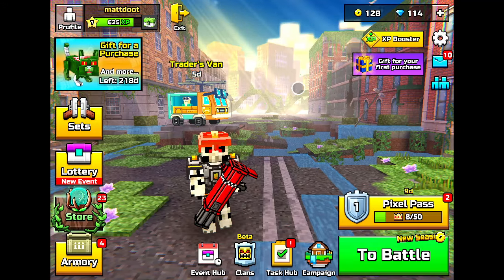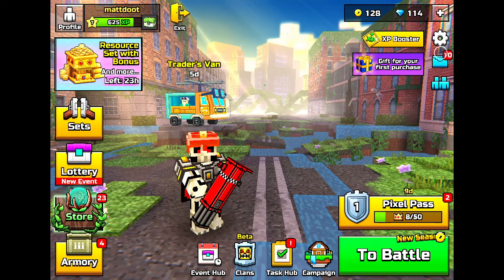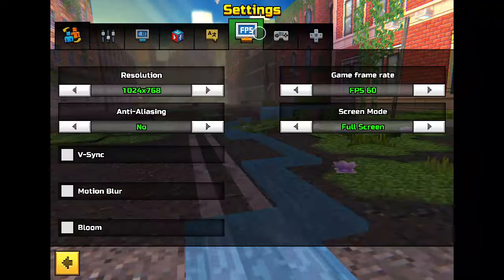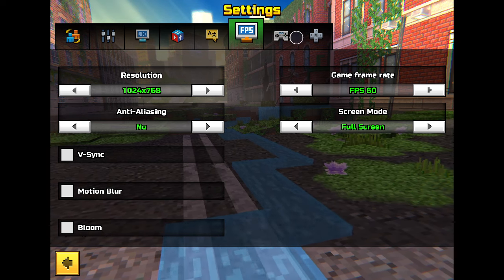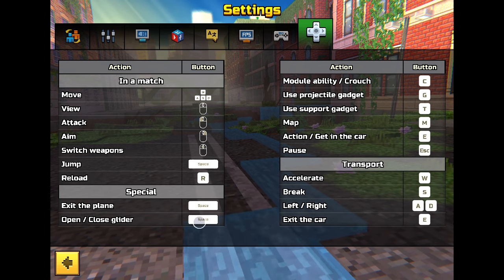Welcome back to another video. In this one, Pixel Gun 3D on PC has gotten some updates. First off, they added the option to disable motion blur — god bless the devs — and bloom as well, so that's nice.